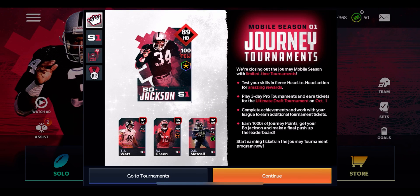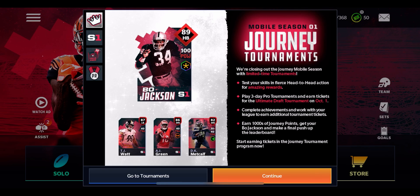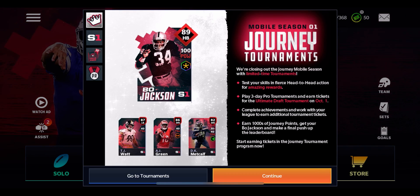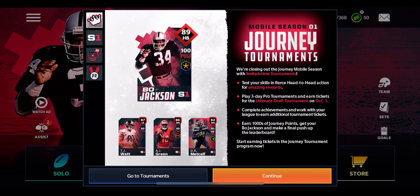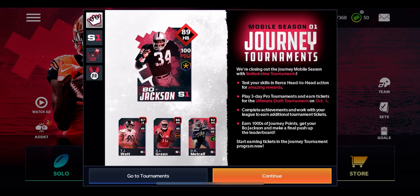Play three-day pro tournaments and earn tickets for the ultimate draft tournament on October 1st. So make sure you guys are tuning in on Thursday, October 1st, because it's the big tournament. Complete achievements and work with your league to earn additional tournament tickets, and earn thousands of Journey Points to get your Bo Jackson and make a final push on the leaderboard.